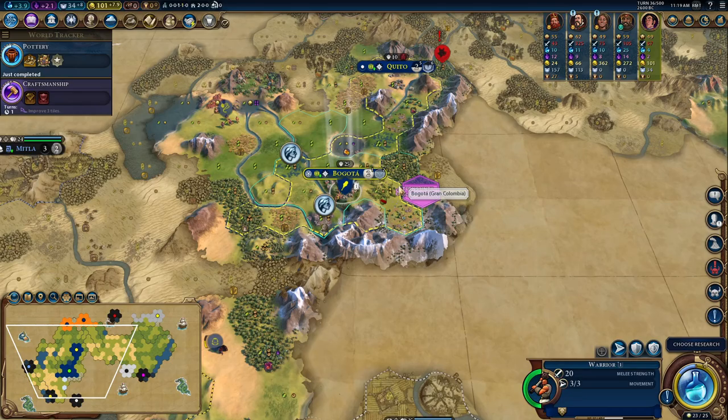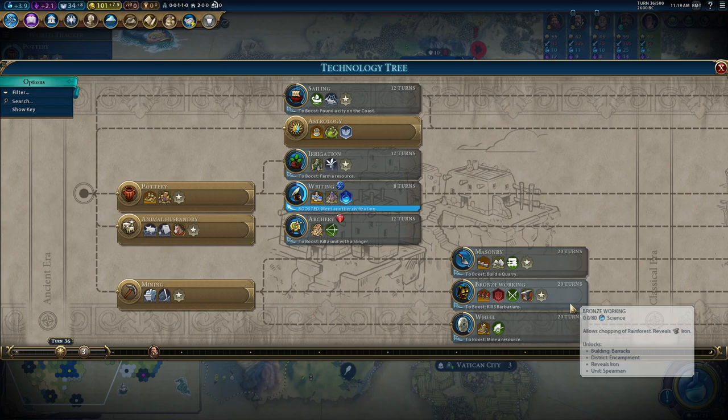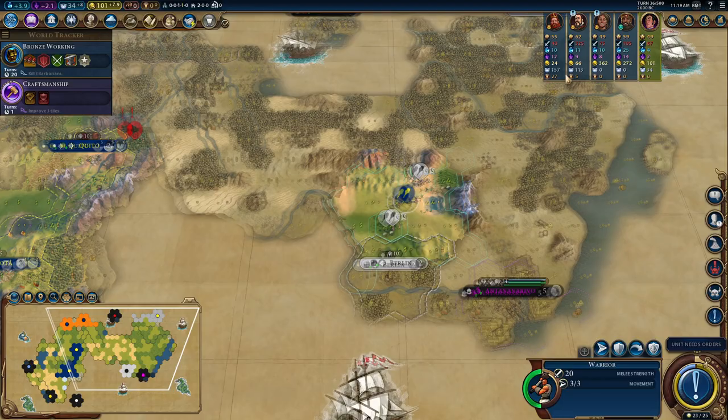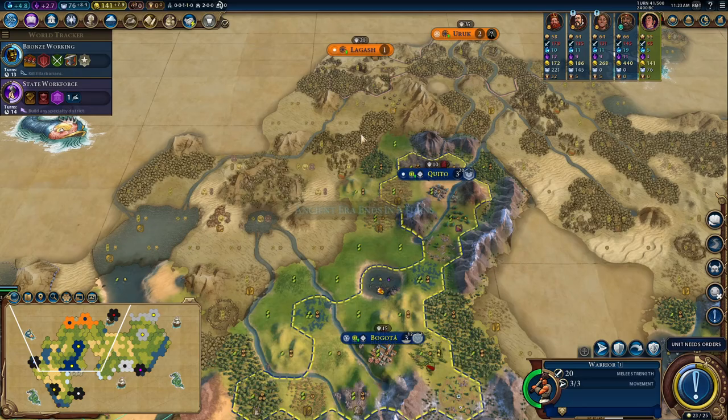That's where Spain is — enough close targets around me. If I get a religion I'll put Crusade on it, drop it on the city-states, start attacking them, and build my industry by doing a bit of fighting. I've decided what I'm going to do — Bronze Working, an encampment into Bogota, and I want to see if I can get an early game Great General. They stack beautifully with my Commandant Generals, which I'll pick up in a few turns.